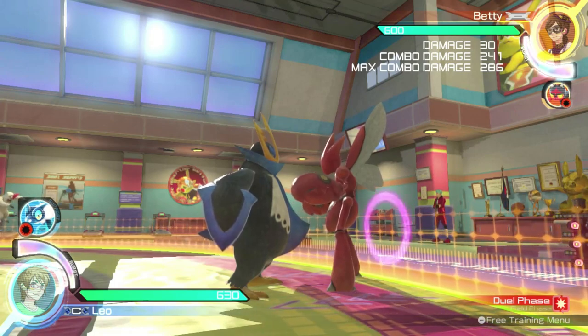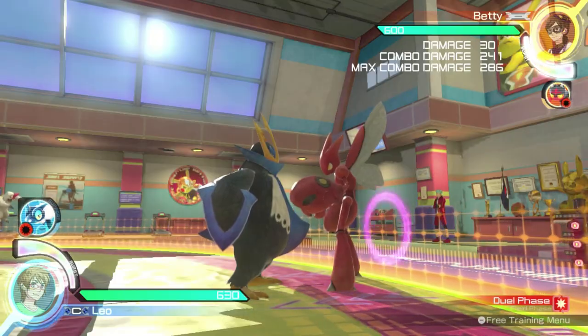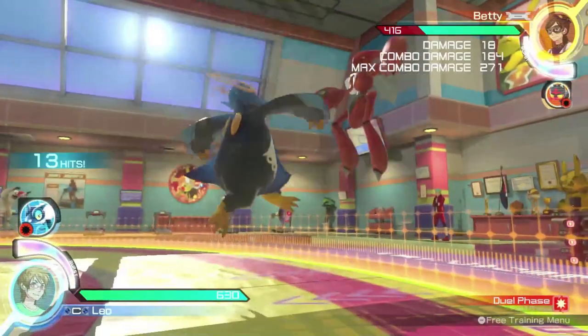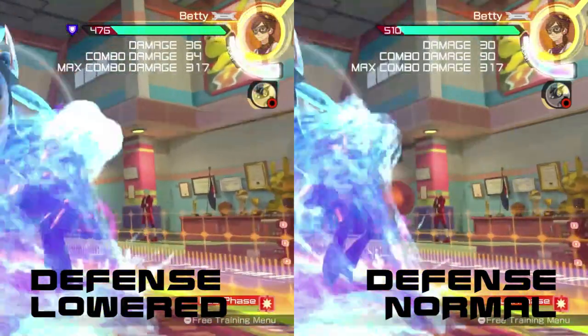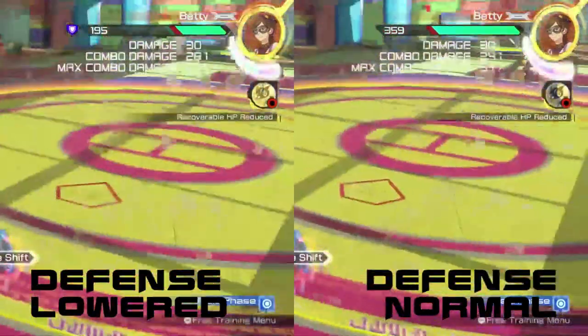The main bulk of Empoleon's combos come from his hidden machine moves. Against the wall, use Aqua Jet and press Y to activate Cut. From here, use Drill Peck to hit the opponent, and finish them off with Waterfall by pressing X. There are tons of ways to customize his combos, and don't forget to use Rock Smash on your opponent to lower their defense for added damage.